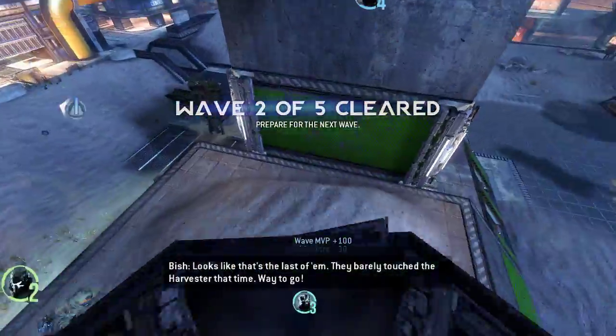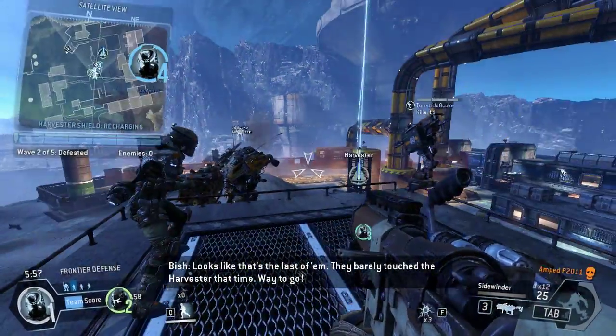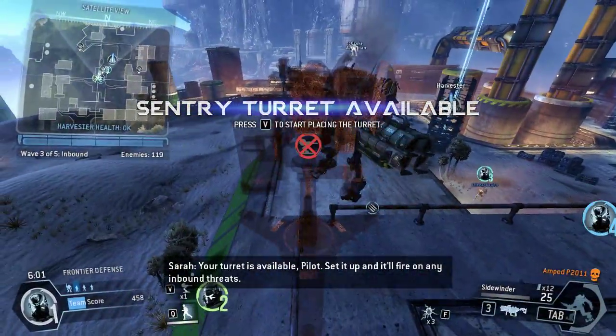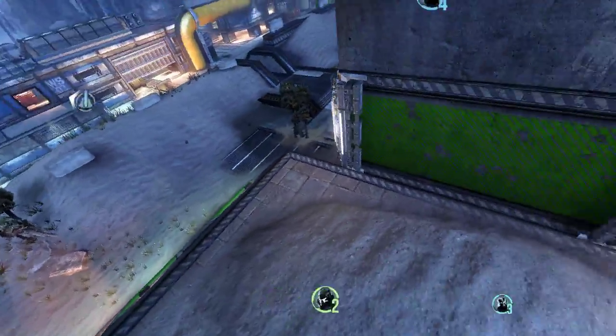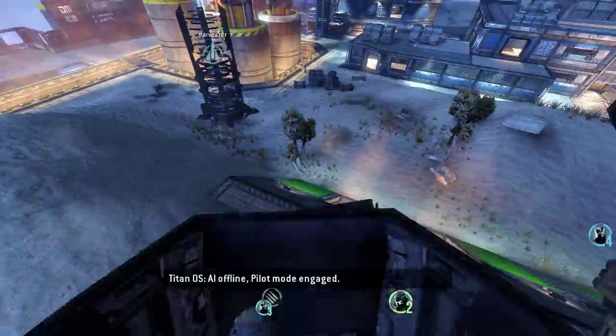Looks like that's the last of them — they barely touched the Harvester that time. Way to go. Turret is available, pilot — set it up and it'll fire on any inbound threat. AI offline, pilot mode engaged.